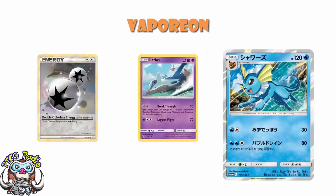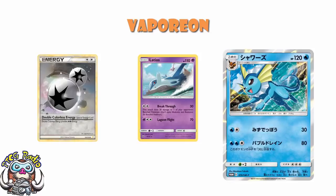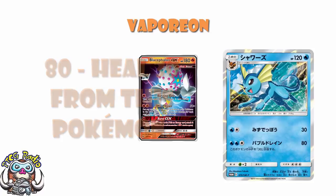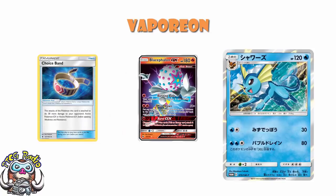I cannot go in on the first attack. But maybe the second attack is better: water, water, colourless, 80 damage, heal 30 from this Pokémon. To be fair, that's pretty nice healing — you're healing a quarter of your HP every single turn. The 80 damage is kind of underwhelming though. The best thing you're hitting for weakness at the moment is Blacephalon, and without a choice band you're not getting a KO. With a choice band you're doing 160 even bearing in mind the weakness. And that is essentially unforgivable — you're putting three separate energy onto a stage 1 with not much HP, and you're still not getting a KO on the most relevant Pokémon.